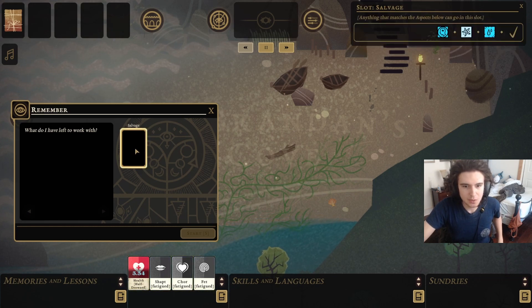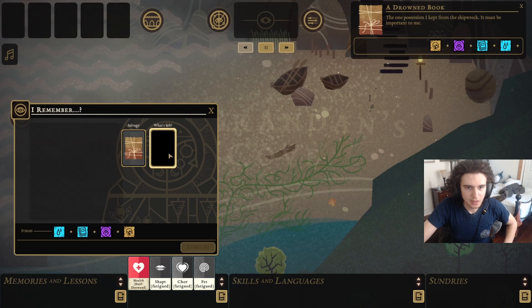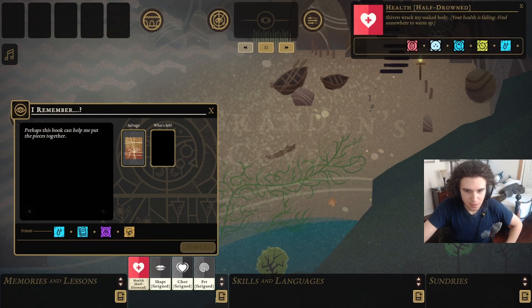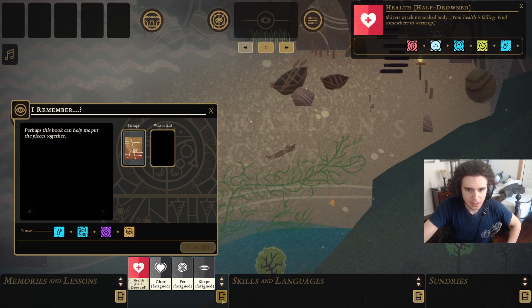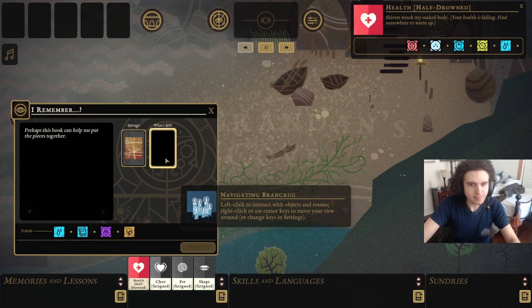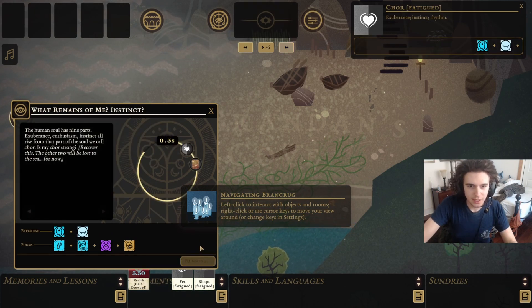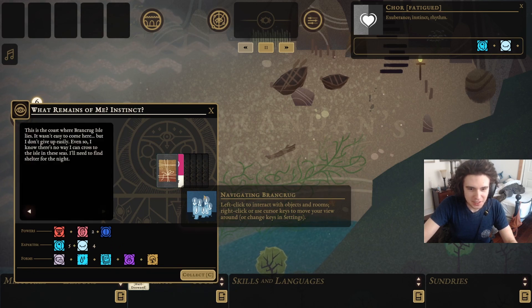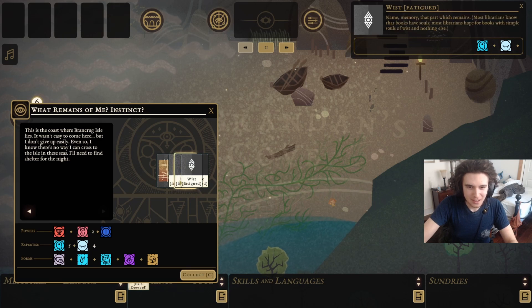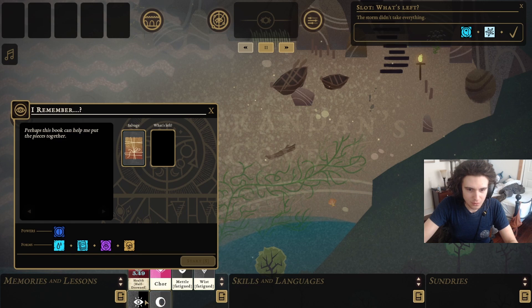It accepts Elements of the Soul. You do the book salvage to start out, then click on here to see what you want to salvage. Can't salvage health — put that back. Also, handy tip: you can click on these right here to organize your spaces. I got this all willy-nilly — stuff like that. Stacked. That's nice.